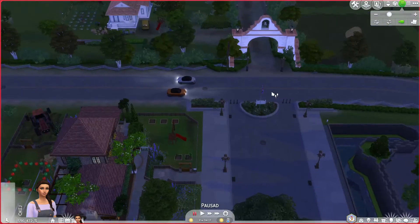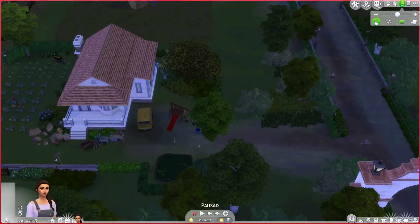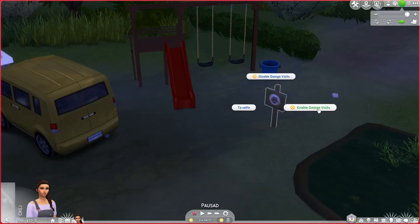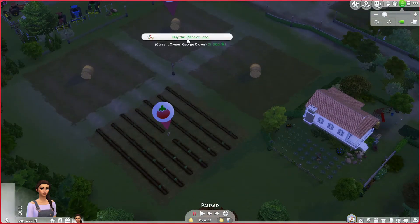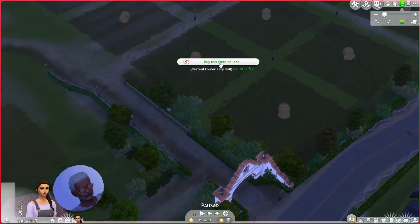It's middle of the night but she's still up as you see. Here is George's place. Here you have the sign where you enable George visits. Over here you have the lots — these ones belong to George. You can buy the pieces of land for 5,000, but you need to be at gardening skill level 2. Over here you can buy for 10,000 from City Hall.